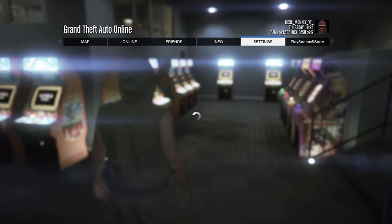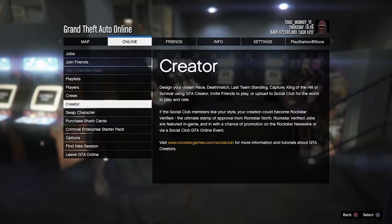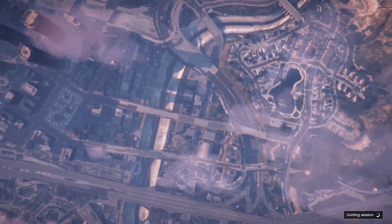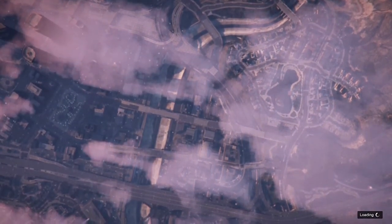I will tell you why — you have to go online, then creator. It's very easy. First you press option, then you go online, then you go down, down, down to see creator. If you don't know how to get into creator, tell me, I can teach you how to go in.